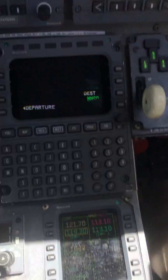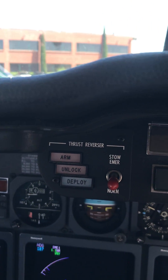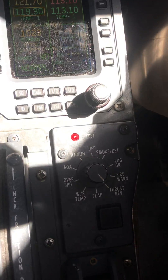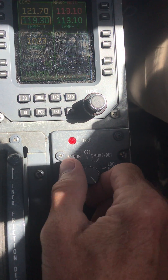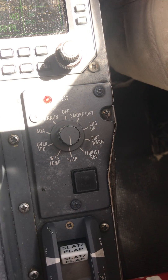Thrust reversers — we should get six lights. In this airplane we have a little issue this morning that we've got to get resolved. We've only got three lights. Flap — we should get flap fail, and we should get flap reset here, which goes out.